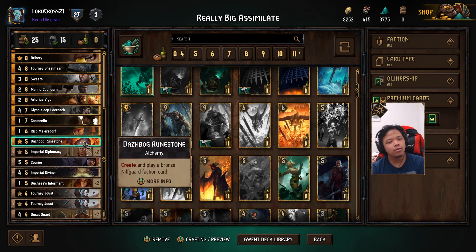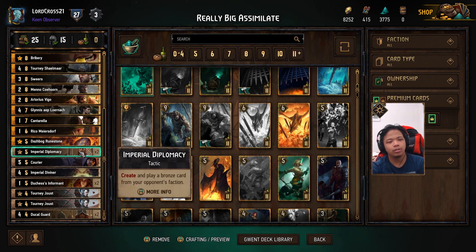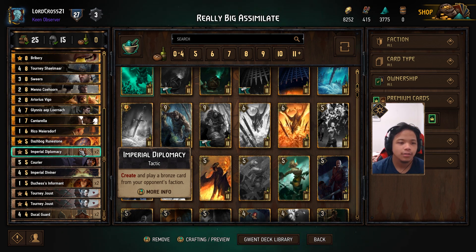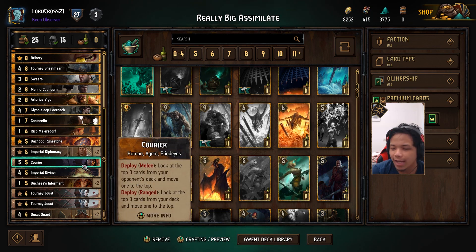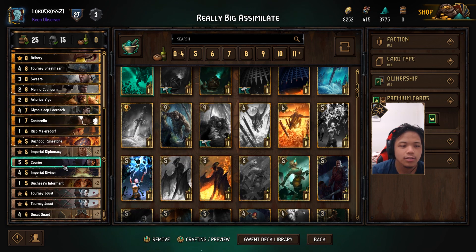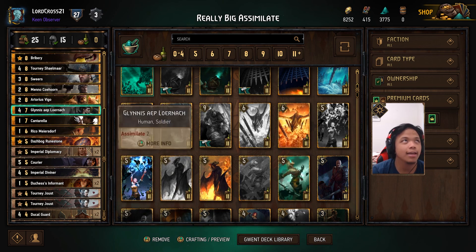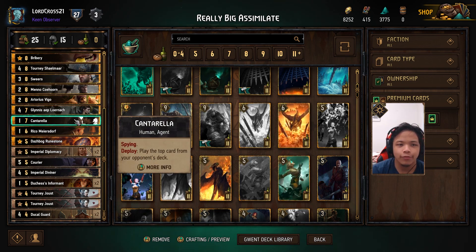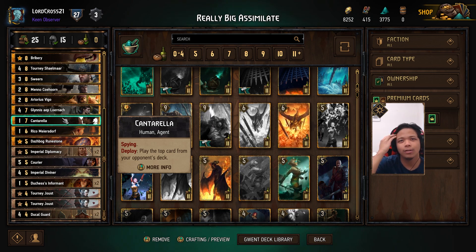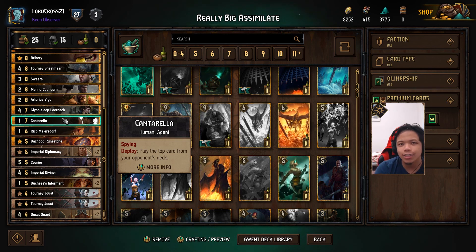Dazval Grunstone is really just to create another assimilate if you're getting greedy — it's meant to trigger assimilate. Imperial Diplomacy can help support Tourney Shalmar if we're taking on other factions. Next is Courier — I thought about Assassinate here but decided to go with Courier because of the Cantarella combo I could pull off. It does require a bit of setup, but you either take your chances with Cantarella or play Courier to know what you're getting. Nilfgaard is pretty much the only faction that can really disrupt the deck well, unless they're running Dandelion Poet — but you barely see Dandelion Poet nowadays.